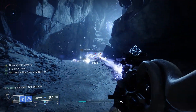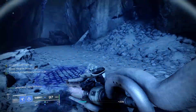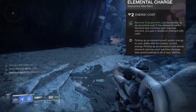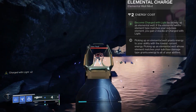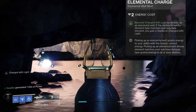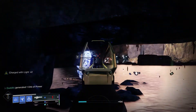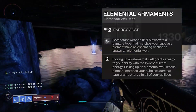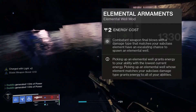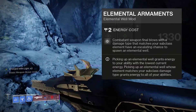You can use that for Protective Light, High Energy Fire, things like that. That was Elemental Charge and Elemental Shards — Elemental Charge is the one you always need to keep on, and it sort of replaces Taking Charge. Now here's another way of doing it: weapon kills creating Stasis wells using Elemental Armaments. Elemental Armaments always works with everything — it doesn't have to be Stasis, it works with anything as long as it matches your subclass.